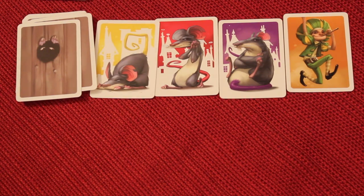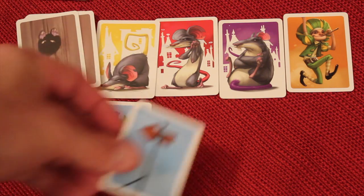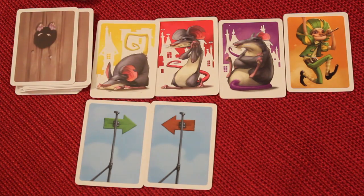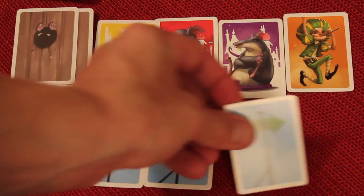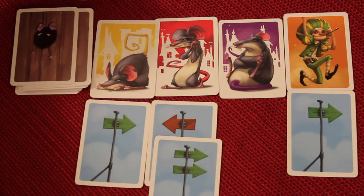On your turn, you have 4 action cards and you play 2 of them. You cannot play them on the same character. So you might play one on the yellow rat and another on the red rat. That ends your turn, and you draw 2 more action cards to refill your hand. The next player then places their cards — perhaps one on the Pied Piper and one on another character — and draws 2.